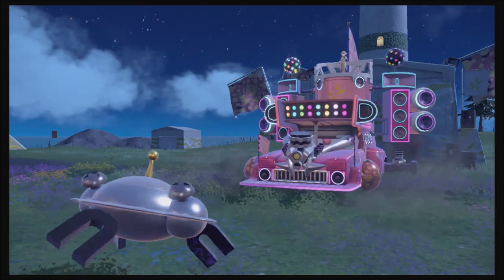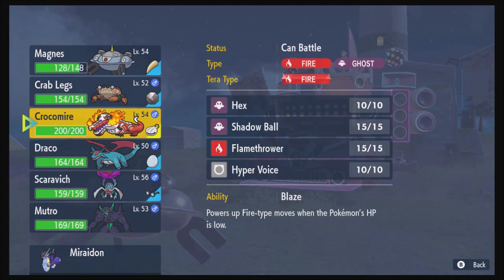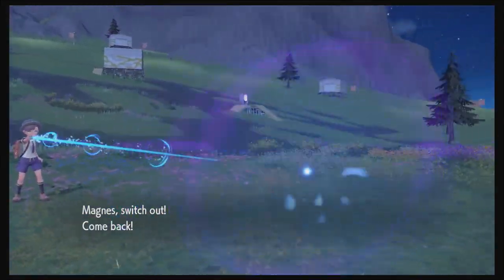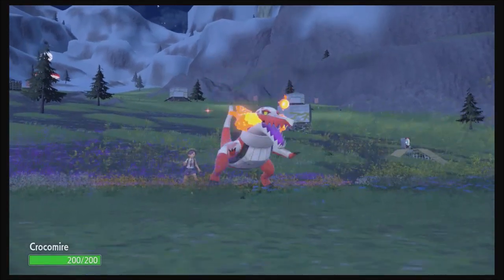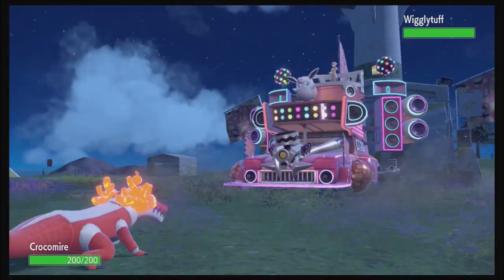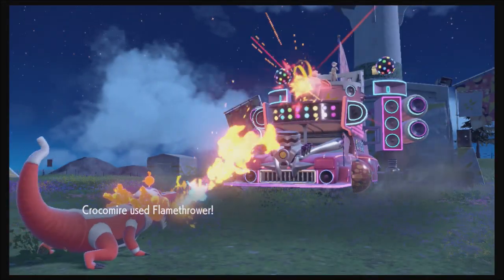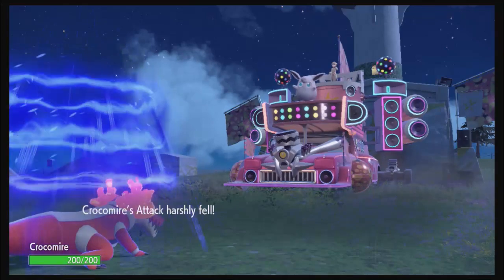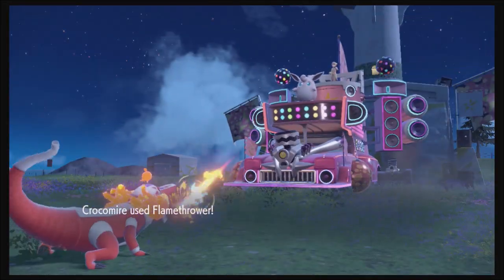It also lowers Accuracy, but I can still hit that Flash Cannon. Now it's Wigglytuff — better not send Draco out. I think it's time for Croquemire to get in there. I want to undo that accuracy drop from Mud Slap. I can at least take down a bit of Wigglytuff's offense, but it can also take down some of mine.